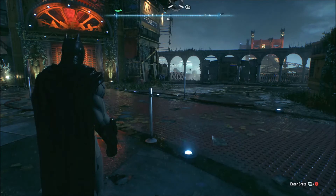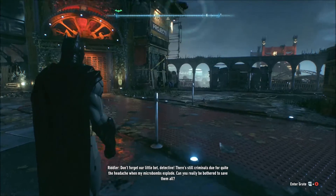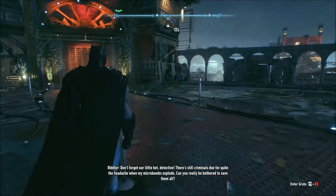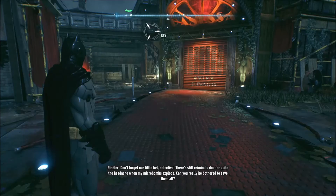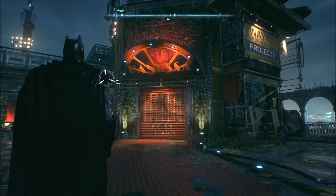Hey, what's going on guys? I'm back bringing you a video today in Batman Arkham Knight. What we're gonna be doing today is getting a secret gadget that you actually can't get in the regular store. I'm gonna show you where it is. We are at Panasa Studios.